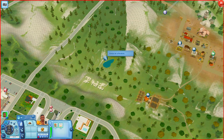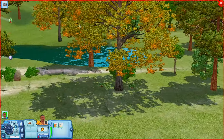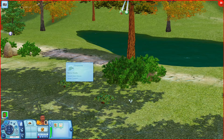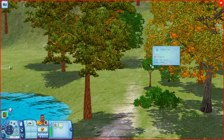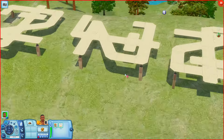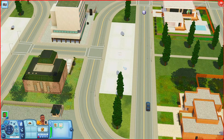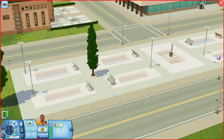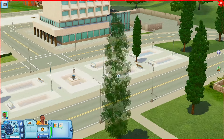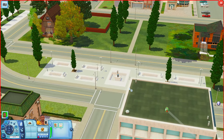Right next door is another fishing spot — this little section reminds me of that park in the university world. There are harvestables out here: watermelon, grapes, and an apple tree. There's even a little university sign, so it's giving off a university vibe. Over here we have the Parquet — just like another little strip of places to sit with park benches, fountains, and a statue in the middle. The other side is pretty much mirrored.